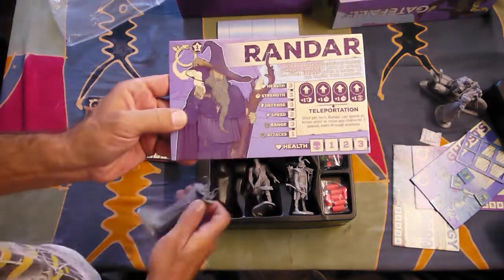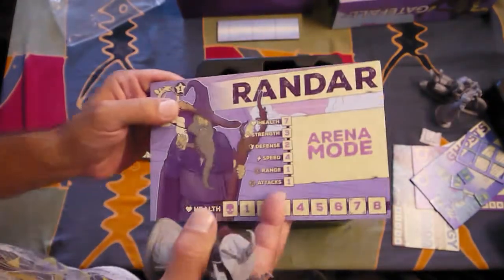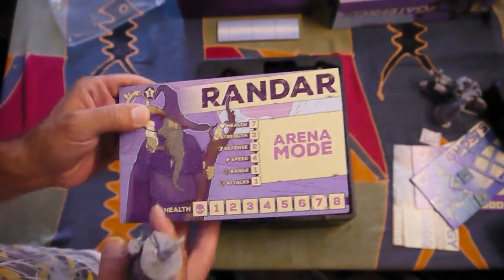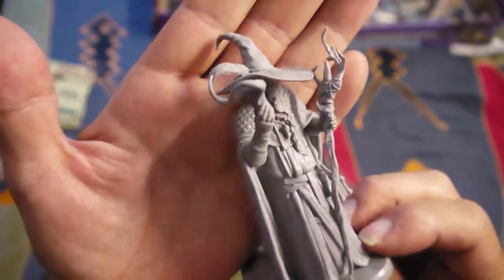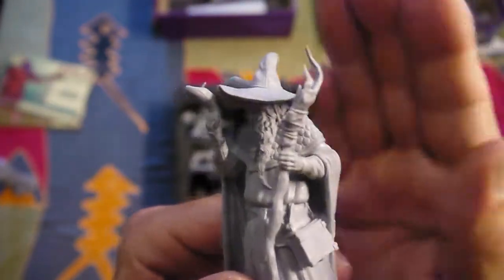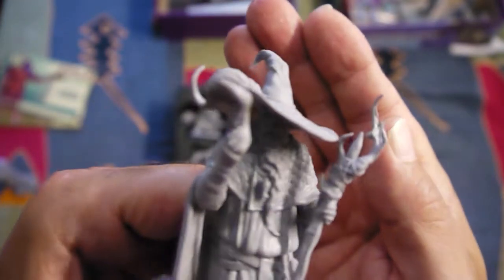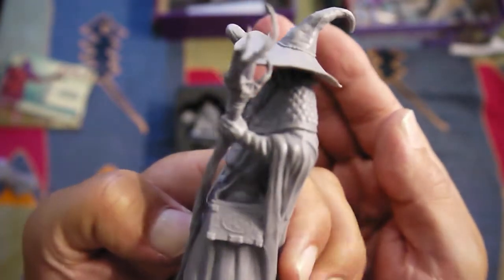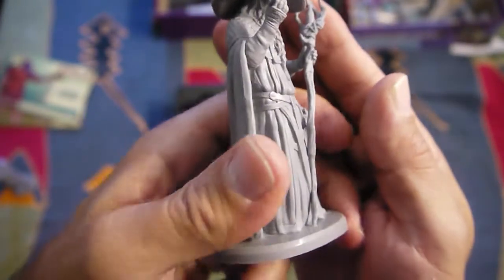Let's take a look at Randar. Regular side and arena mode side. Okay, so this wasn't really focusing but here's Randar again — you can see his hidden face. Great details.